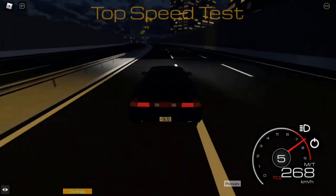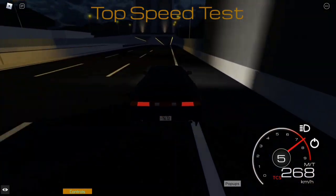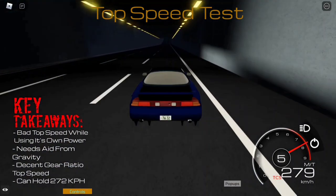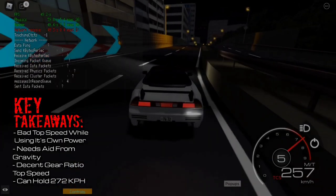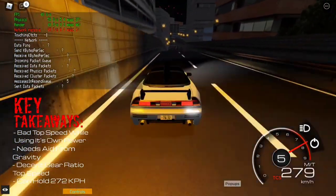In the top speed test, it can hold 268 km/h on its own power. It can also reach 272, but to get there it needs a little bit of help from gravity. It has a decent gear ratio to be used. As you can see on C1, it would take a while to reach 294 due to the limited power it has.